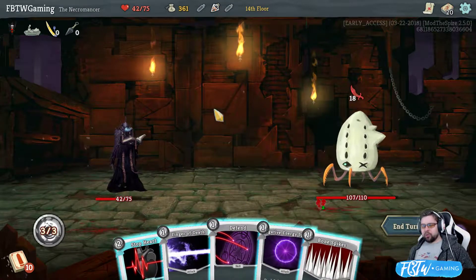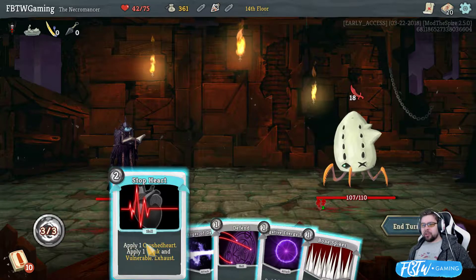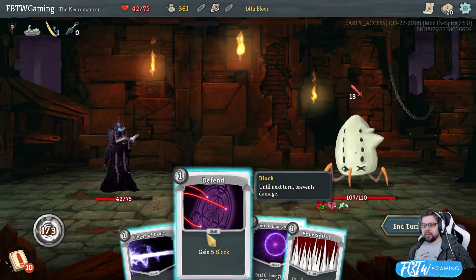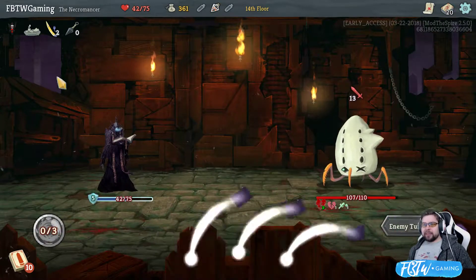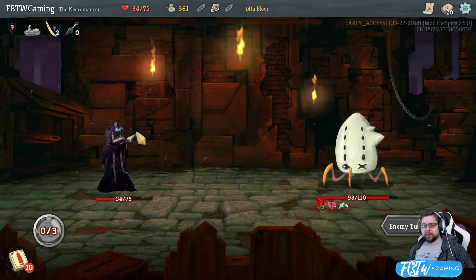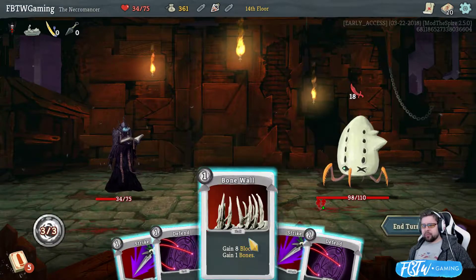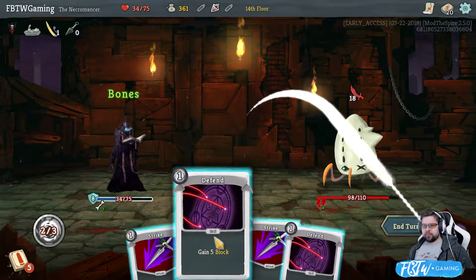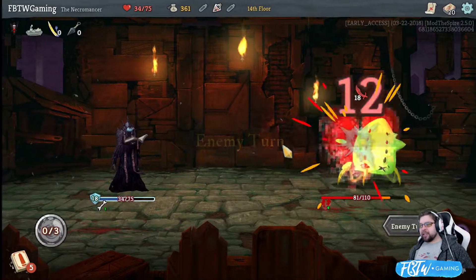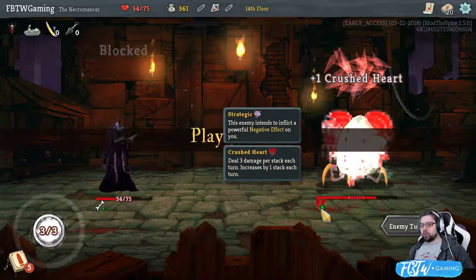I have no bones. Got no friggin' bones here. Could heart stop him again. Get five block. Hope for the best. What? What else is going to go on here? Eight damage. That's rough. Welcome to me not trying to take any damage. And hoping that crushed heart kills you.